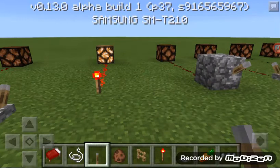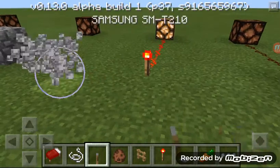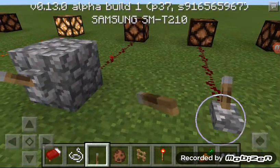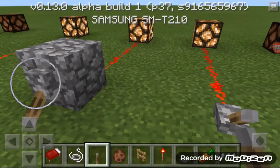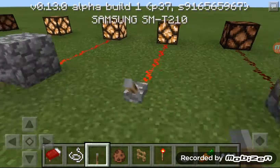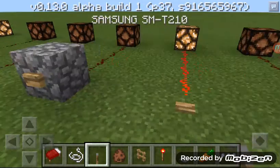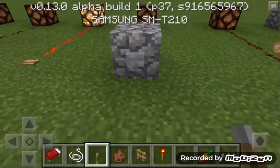This is a redstone torch — it's basically like an infinite source of redstone. We have a lever, floor and dock. Then we have buttons — stone button.